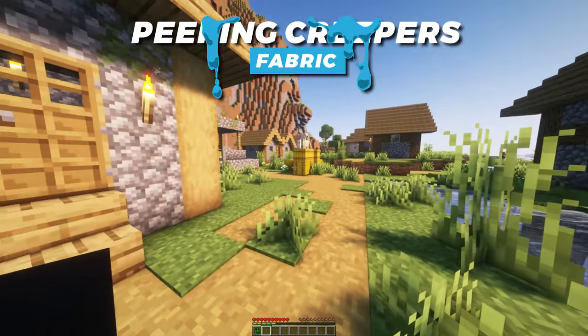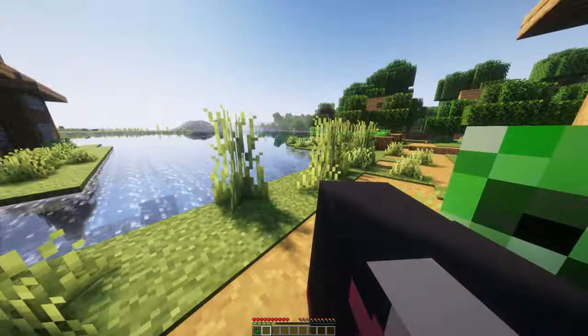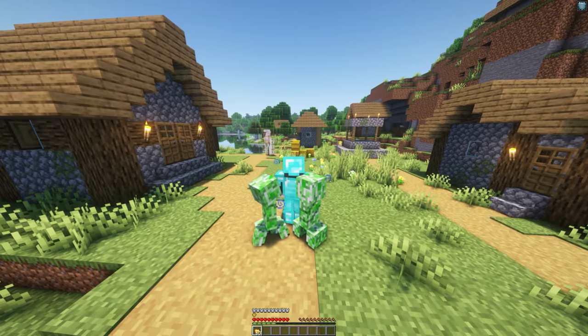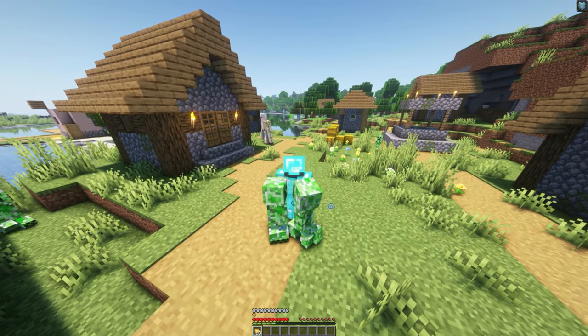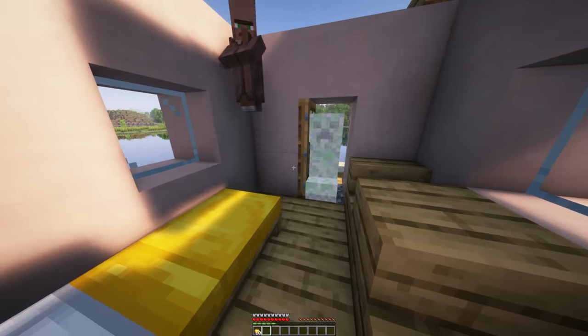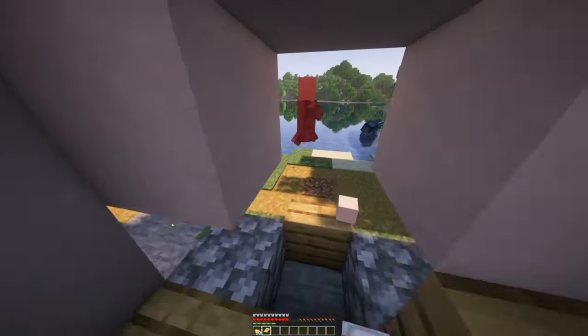Do you ever feel like someone is watching you? Well don't stress out, it's just a creeper. With Peeping Creepers, creepers will now no longer explode unless you look at them. This is super OP because when there are two behind you, they will just hang around until you turn and look at them. You can even lure the creeper toward annoying players to cause some chaos.